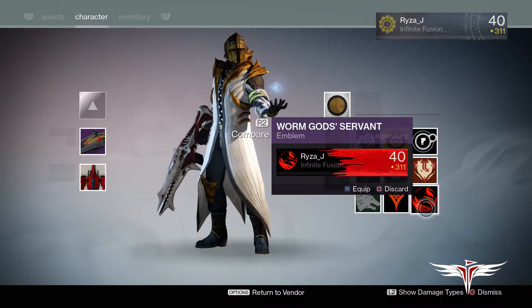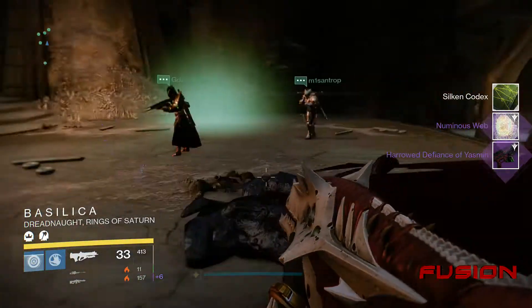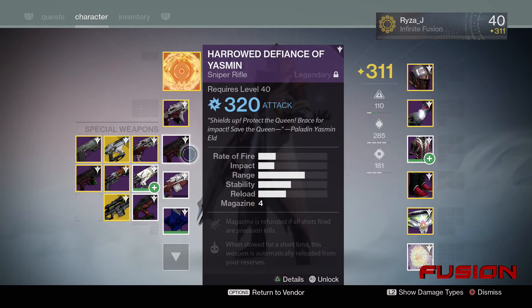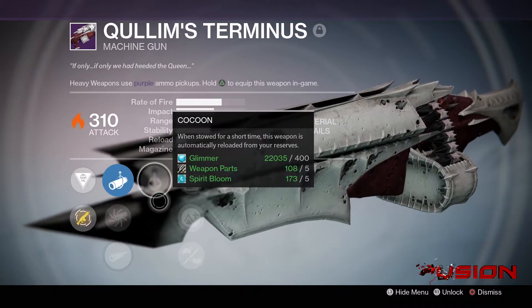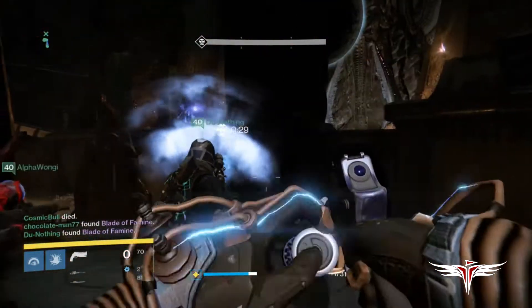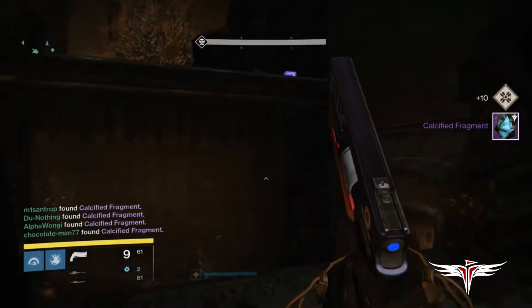If you complete this challenge on hard mode first, you will be given the rewards for both hard and normal mode challenges, so make sure you have enough room in your loadout inventory. You can expect the weapon to either be the Defiance of Yasmin sniper rifle, the Quillim's Terminus machine gun, or the Lullum's Frenzy rocket launcher — and you can also get the same weapon twice in one challenge completion. Another important reward is the calcified fragment, which is a guaranteed drop the first time you complete the challenge in either hard or normal mode.